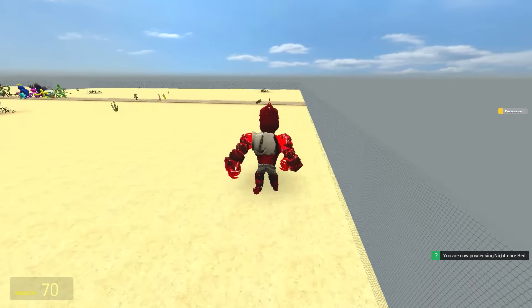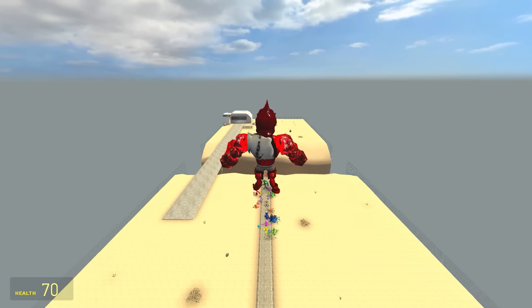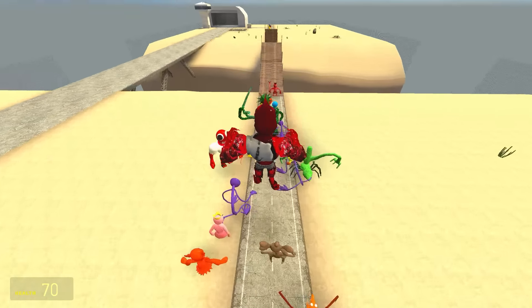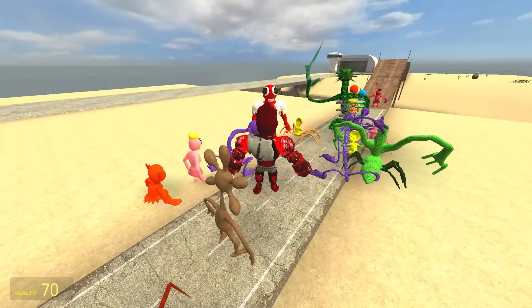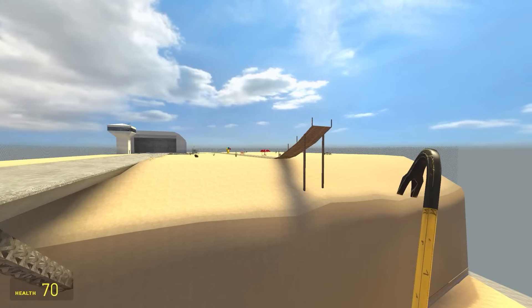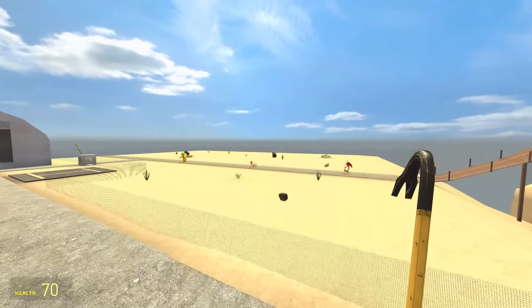Up next is Big Red Nightmare - he's big, he's red, he's ripped his clothes, he's got sharp toes. But he can't jump very far - maybe he's third from the back for the nightmares. Big Red, you didn't even beat your other self. So we have a new leader. Look at those three - just the only three that have crossed the bridge are in the top three, and they're evenly spaced apart.